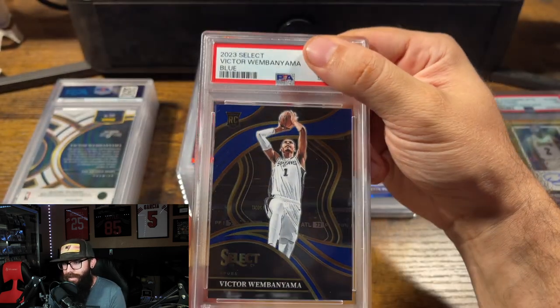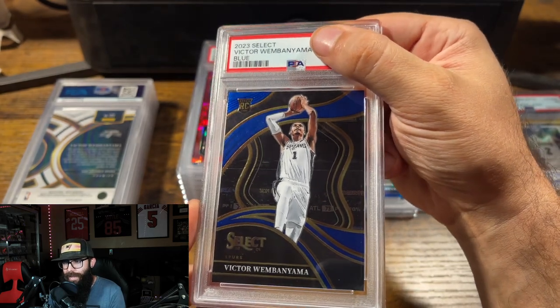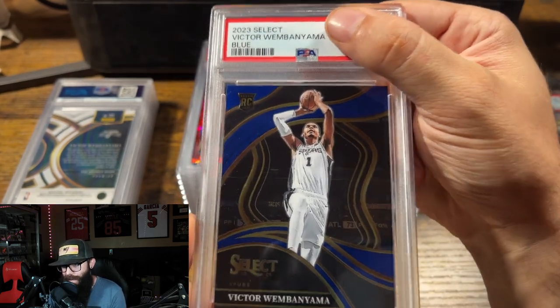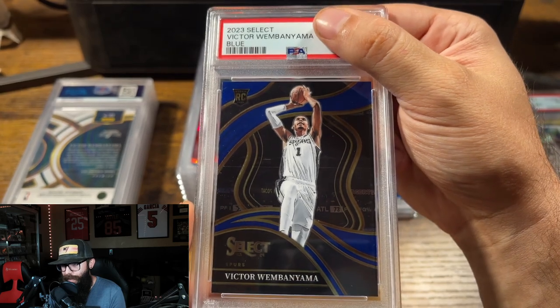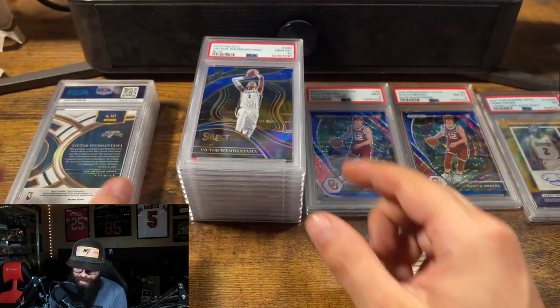Now we're getting to the big cards. This is a Wembanyama Quartzide blue. There are three Wembies — I think I had two of them at 10 and one at a 9. I can't remember which ones were which. Gem Mint 10. Nice.